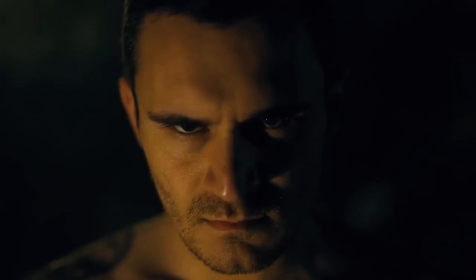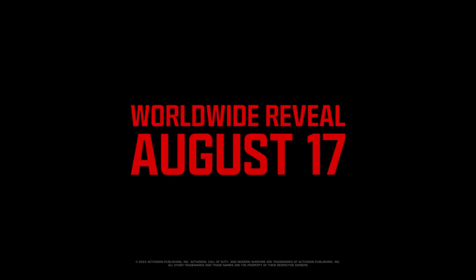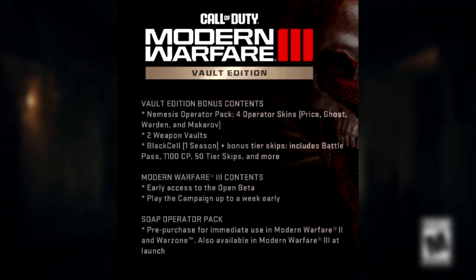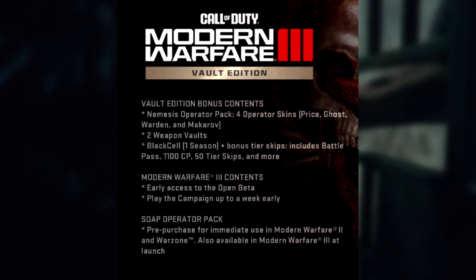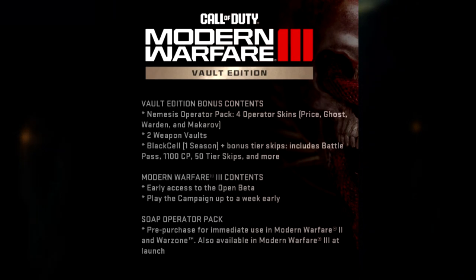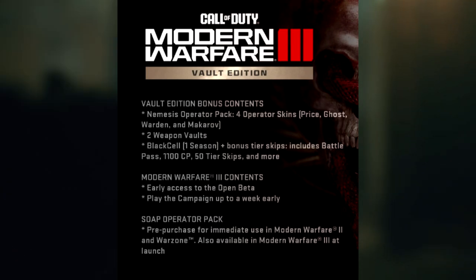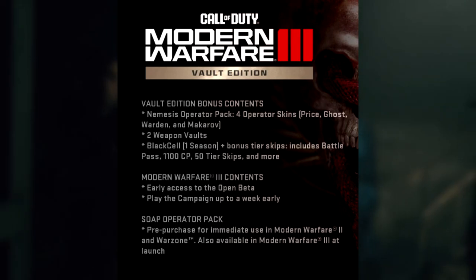Moving on to some leaks — well-known leaker 'Hey I'm Alex' has put out the Modern Warfare 3 Vault Edition contents. The Vault Edition contains the main game, the Nemesis Operator Pack with four operator skins — Price, Ghost, the Warden, and Makarov — two weapon vaults, and Black Cell for one season plus bonus tier skips, including the Battle Pass, 1,100 COD Points, and 50 tier skips.